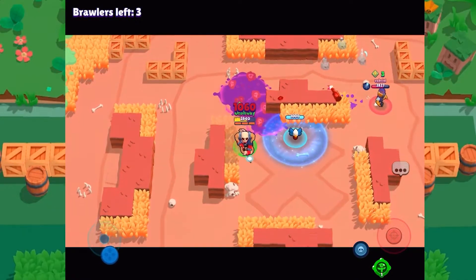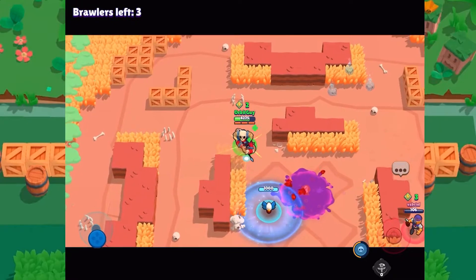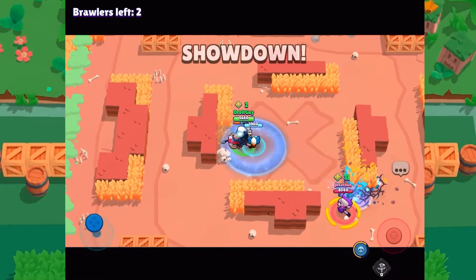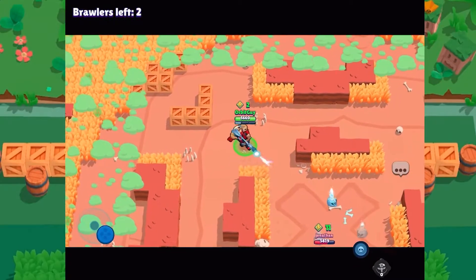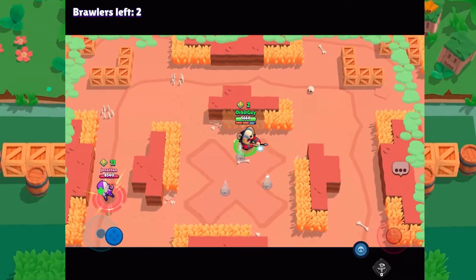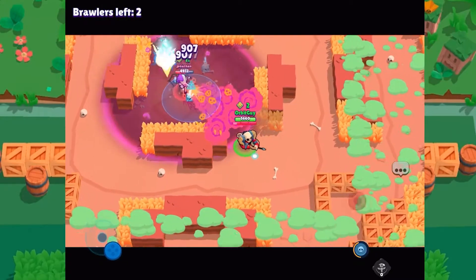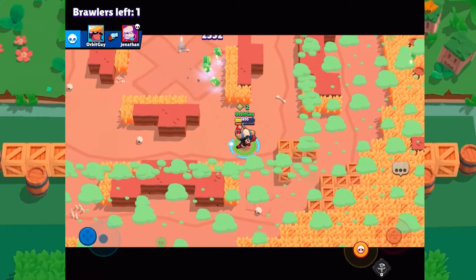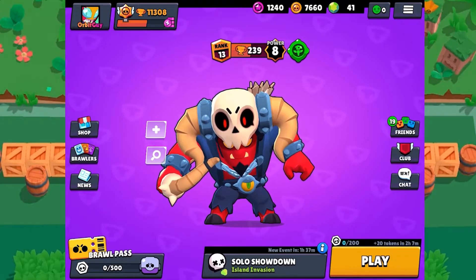Three brawlers left. Right there I really should have put my super in the middle, because there are just better odds of catching someone with it — people like to run through the middle, especially at the end. Now it's me versus EMZ. That time I did a better job of putting my super where it needs to be, and it proved to be a good decision. I get EMZ to come out again, she tries to use her super but I keep just out of her range. She's like one hit away, and my super actually picks her up. It paid off to put it in the middle — I had said I should put it there and it paid off.